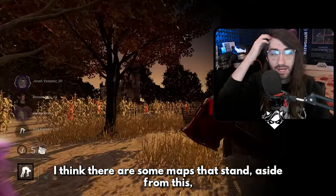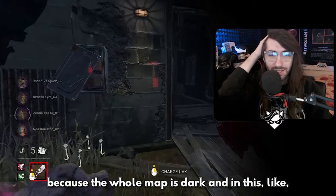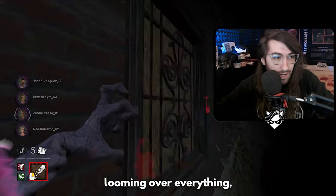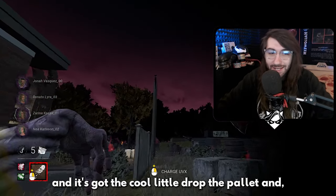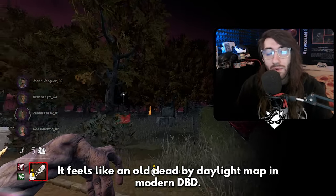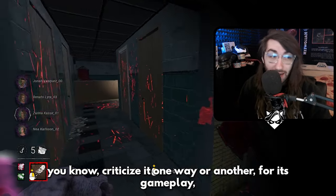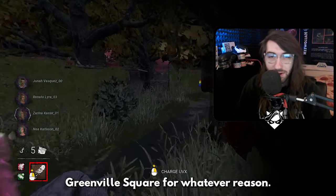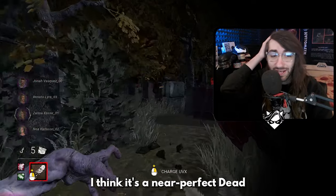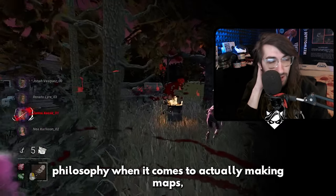I think there are some standout maps that are exceptions to this. Greenville Square is my favorite original map for this reason, because the whole map is dark and dimly lit by the moonlight. You've got the run-down abandoned theater in the background looming over everything, but still has some functionality to it like the arcade, and it's got the cool little drop-the-pallet-and-all-the-machines-freak-out thing. It's just cool — it feels like an old Dead by Daylight map in modern DBD. You can criticize it for its gameplay, and both sides seem to hate Greenville Square — survivors don't like the quality of pallets and loops, and killers don't like how big it is — but in terms of aesthetics, I think it's a near-perfect Dead by Daylight map. It does feel evocative of old Behavior's design philosophy when it comes to making maps: dark, moody, and dreary, which they just don't really do anymore, which is really sad.